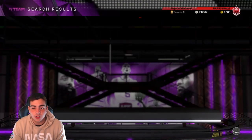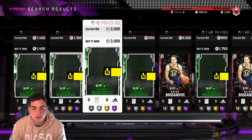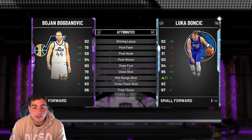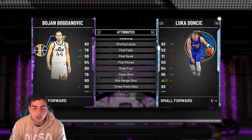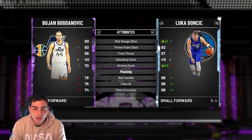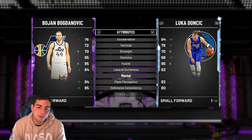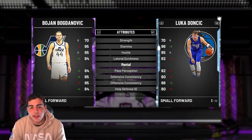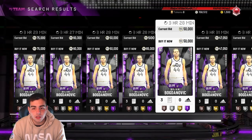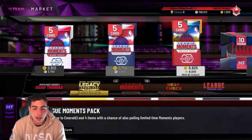Now we got Bojan Bogdanovich — small forward power forward, and he's a shooter. He's going to be really cheap, probably around 20,000 MT. Post fade decent, layup decent, 93 three-pointer, driving dunk 70, passing solid, steal and block perimeter okay, but terrible interior defense. He's only got 14 gold badges. He has quick draw but his defense is still terrible. His offense is eh — defense, absolutely terrible.